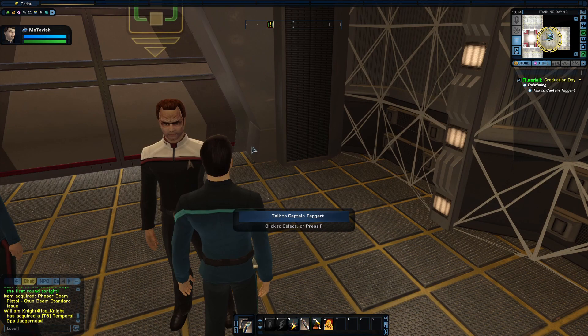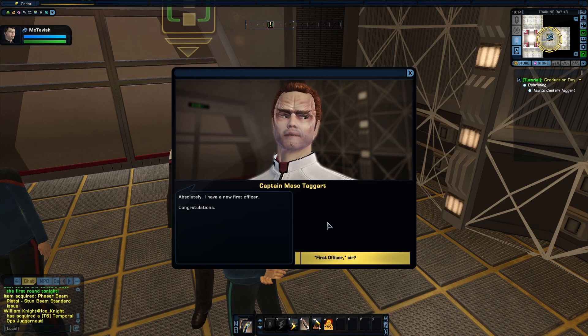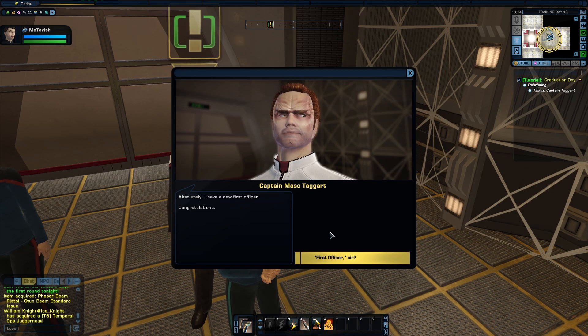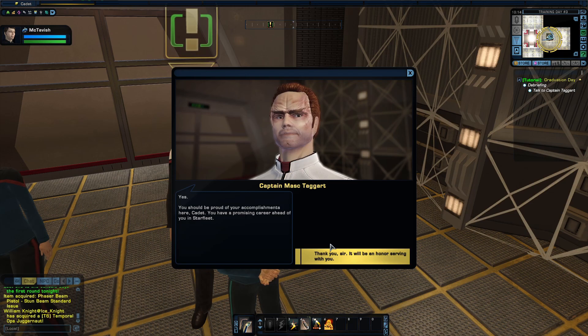We talked to Captain Taggart. Well done, cadet. You're not going to break the academy record, but your score was more than satisfactory. Thank you, captain. Do you have an assignment for me now? Absolutely. I have a new first officer. Congratulations. First officer, sir? Yes. You should be proud of your accomplishments here, cadet. You have a promising career ahead of you in Starfleet. Thank you, sir. It will be an honor serving with you.